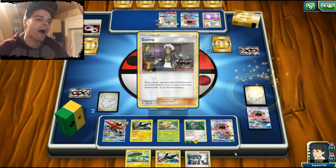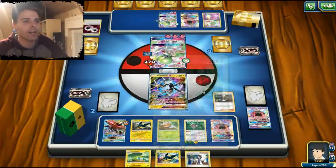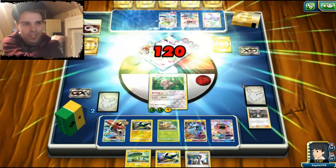Hope you enjoyed! I did not show the power of Zeraora, I know, but Vikavolt Tapu Bulu is already great as it is. Definitely check it out if you have not already — maybe copy my decklist. It's a lot of fun. And now Psychic for the win — a bazillion damage and we win!